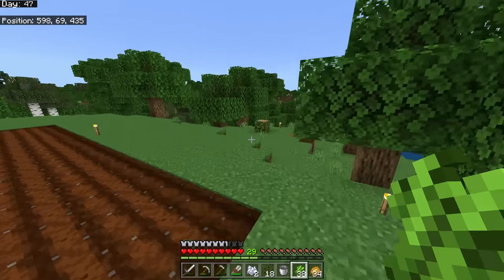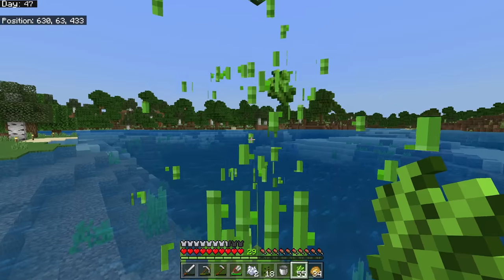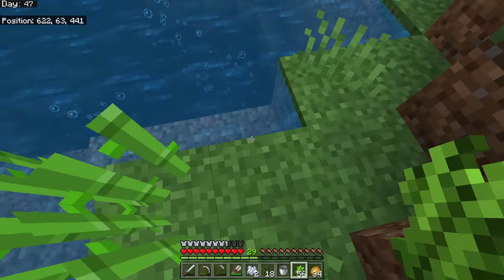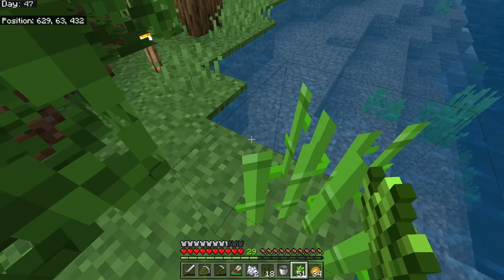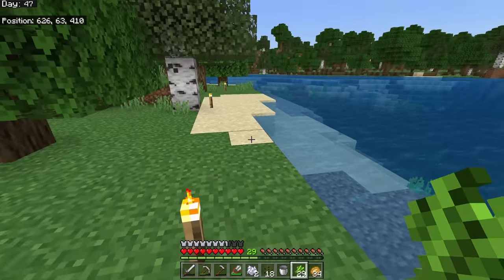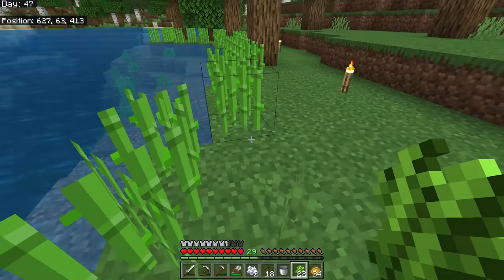Next up is sugar cane. It has many uses: make paper, which is used for books, bookshelves, and firework rockets once you have an elytra. Sugar cane can only be planted next to water and only on dirt, grass, or sand. Early game, the easiest approach is to find a shoreline and get a lot of sugar cane growing early since it takes a while — you'll want to overdo it because you'll need a lot.